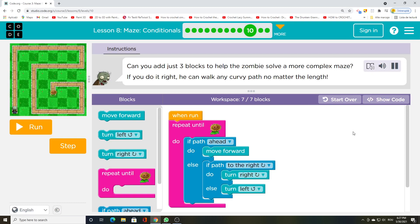Can you add just three blocks to help the zombie solve a more complex maze? If you do it right, he can walk any curvy path no matter the length.